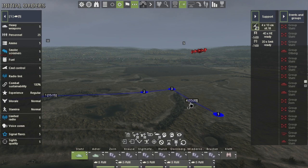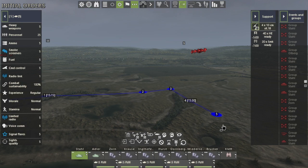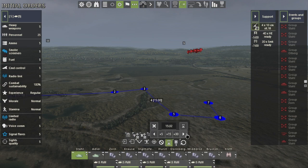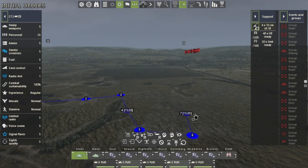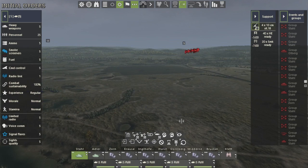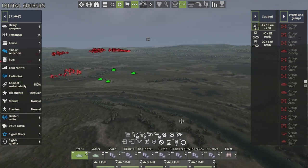Once it's 1530, our units will move from that position to position 5 and continue along these movement orders until we set another delay of 1535, at which point our units will pause once more until 1535. If we hit cancel, all our delays are gone and these units are no longer moving.